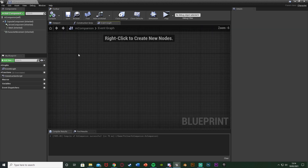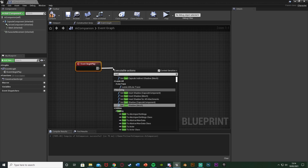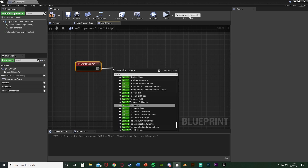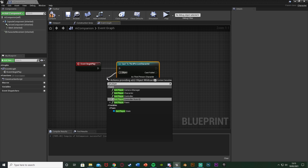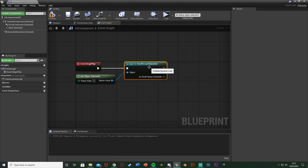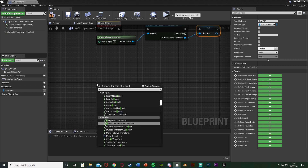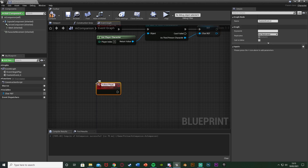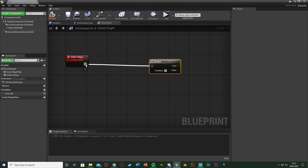Once we've done that, go back to the event graph, find some empty space, right-click, and get Event Begin Play. Out of this, we're going to cast to our character — for me that's the third person character, which is essentially the character you want the AI to follow. The object is going to be Get Player Character. As the third person character output, right-click, promote to variable, and name this Character Reference so we can use it later. Underneath, right-click and add a custom event — name this one Follow Player. With this, hold down B and left-click to get a Branch, plugging that in.